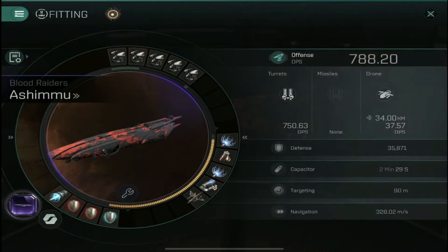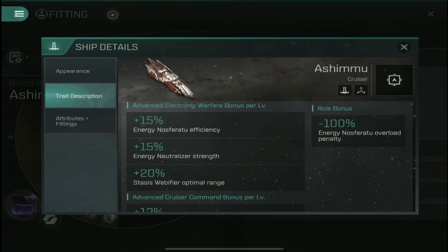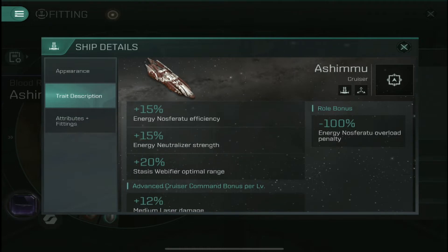In the mid slots, given the fact that the Ashmu gets the web bonuses — and before we get into the fitting, let's talk about the bonuses of the ship. For advanced electronic warfare per level, you get 15% energy NOS efficiency. If you take it to level five, that's 75% efficiency, which is almost like doubling the NOS efficiency. The same goes for the neutralizer — 75% — and you get a 100% range bonus to the web of fire, which is pretty strong.